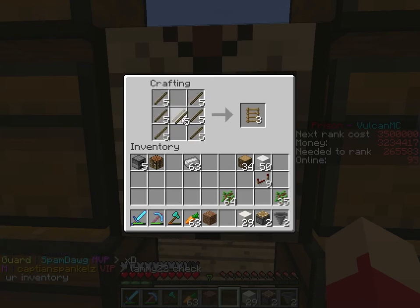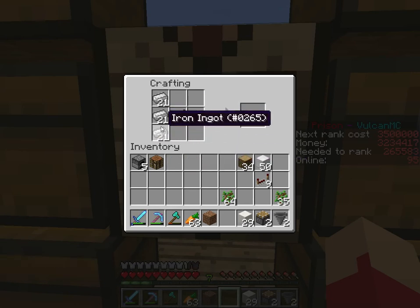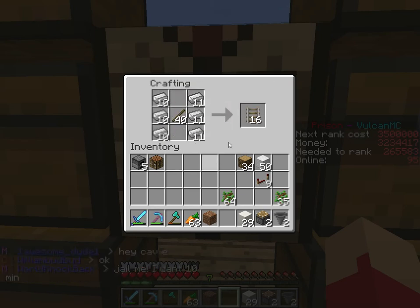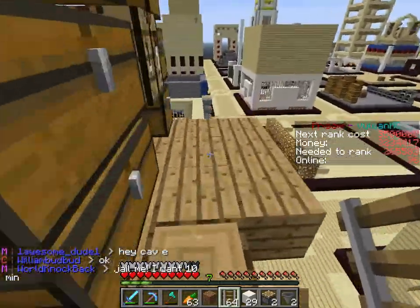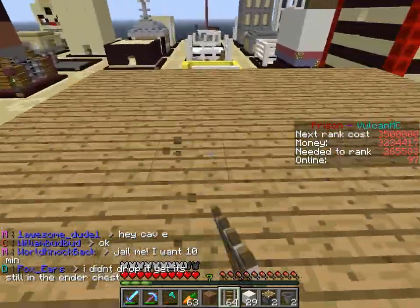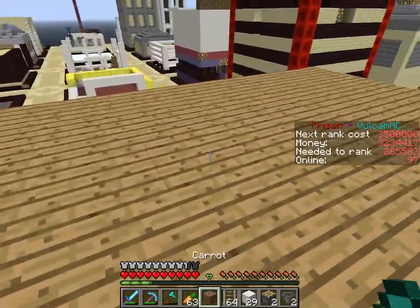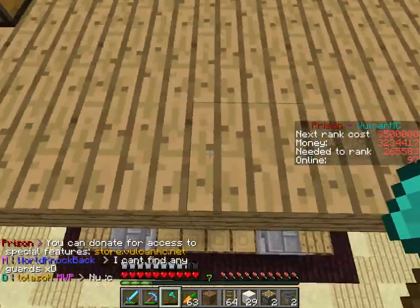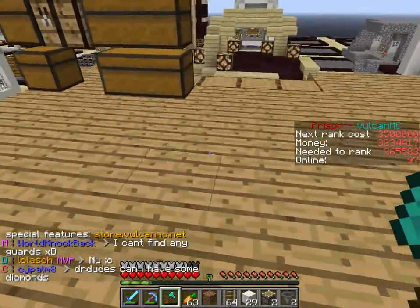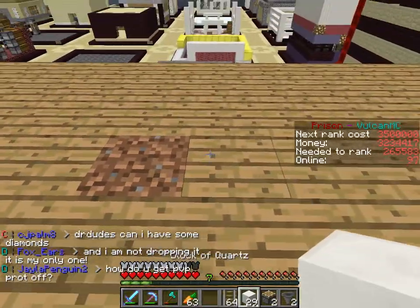We do not need that many rails — we need more power rails and detector rails. This system is kind of hard to use mostly because you need rails to do it, because the normal design doesn't actually fit on plots, which kind of sucks. So I think we'll make the center of the room about here, and that's what we'll replace the dirt with.